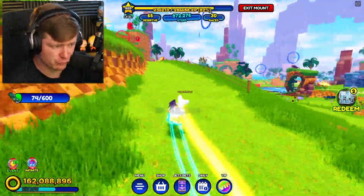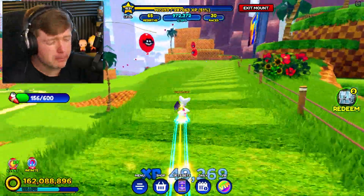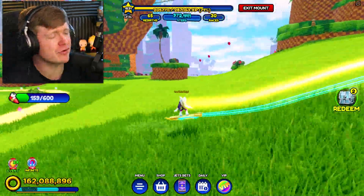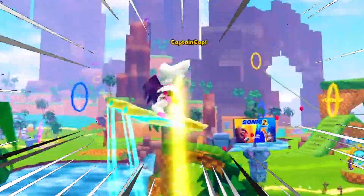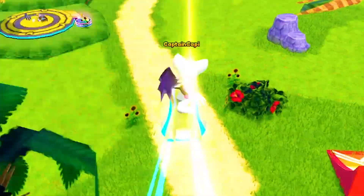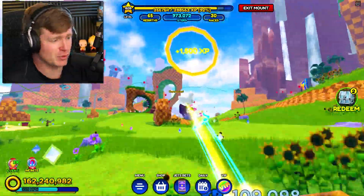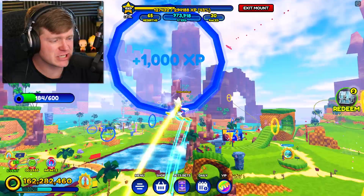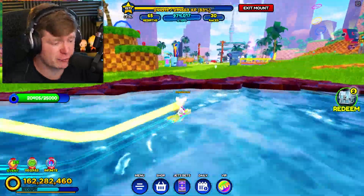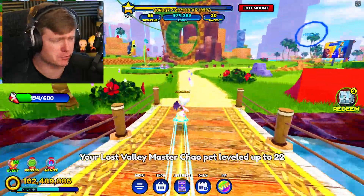I feel like for 799 Robux, though, we should be able to literally fly with this hoverboard. Maybe we can - let's go ahead and gather enough speed, see if we can fly off a ramp. I'm going about 220 miles per hour - yeah, we can't fly. But what we can do, we can pretty much do that every single time we play a game. So if you're buying this hoverboard, just know it's pretty much for the looks of it. Since I've been talking, we've hit almost about 30% of these sky rings - literally about 30 out of the 100 done, so we're making very good progress.